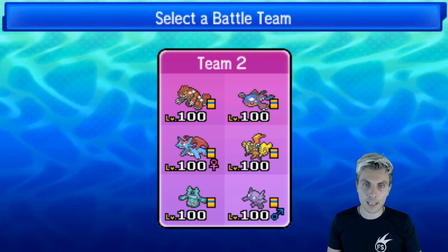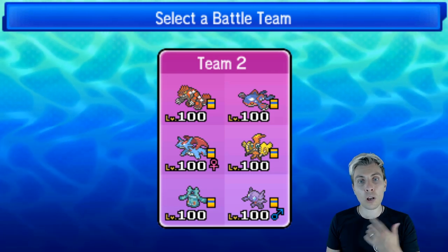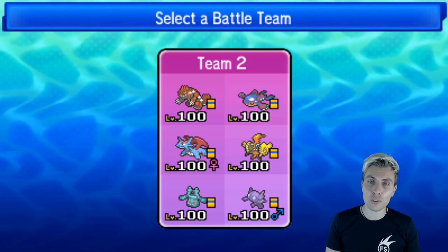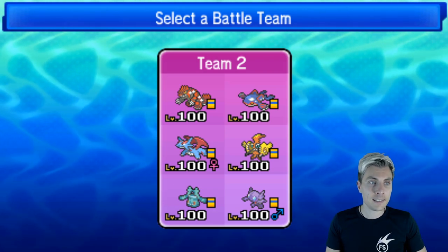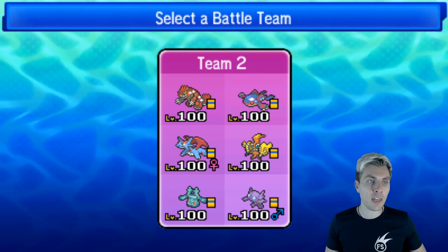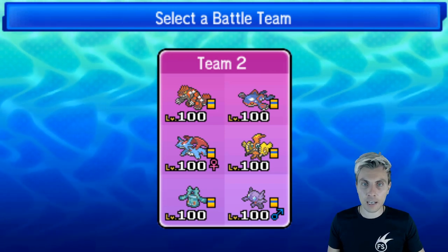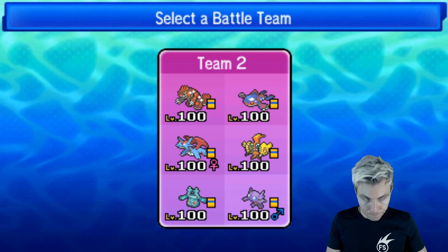Dual primals is definitely something I've convinced myself of after two weeks of playing — it should be an archetype explored a lot more in the Ultra Series. It's got a lot of potential and I've really enjoyed it. Just to recap the team: we've got Primal Groudon, Primal Kyogre, Mega Salamence, Tapu Koko with a Z-move, Bronzong with a Kasib Berry to help against Ghost-type moves, and Sableye for Prankster Fake Out support.